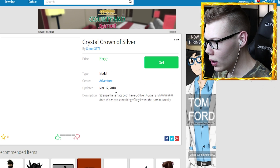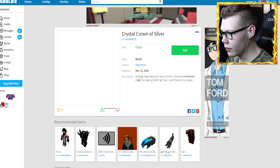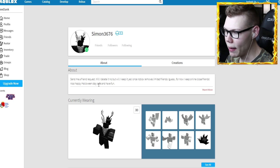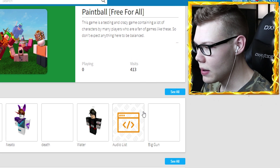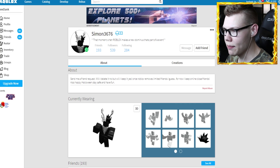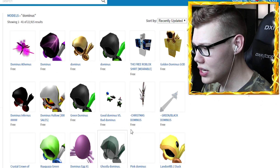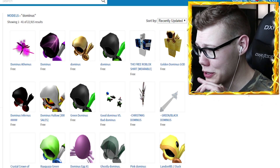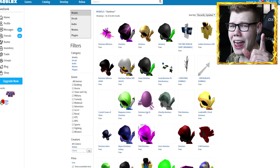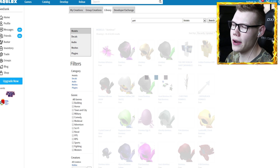There's a Crystal Crown of Silver here — wait, that's the crown, not the Dominus. It says these hats have C Silver, J Silver, and Copper Silver. This crown model was uploaded by someone but it's invisible. Let me look at his creations — maybe he found the Dominus. Looking at his models... no Dominus. I was really hoping that guy would have it. Let me try another search — I'll put 'gold' instead and check the recently updated section.